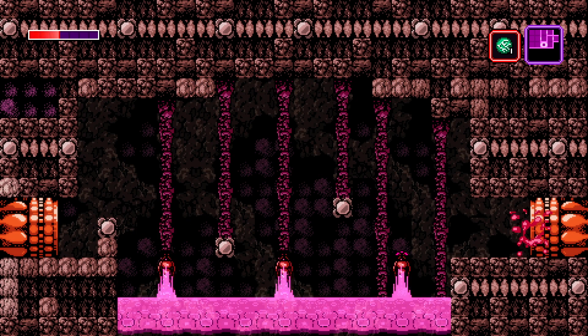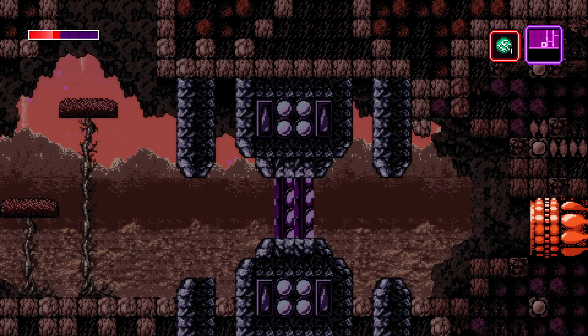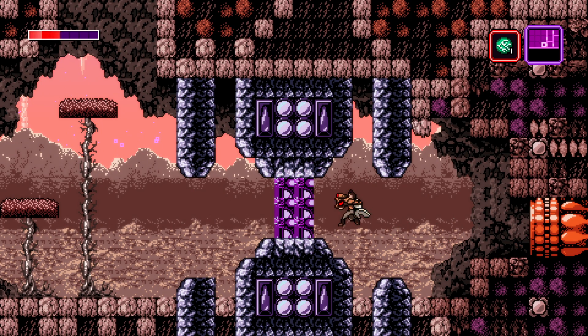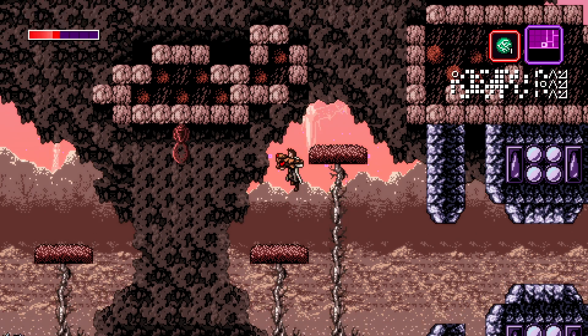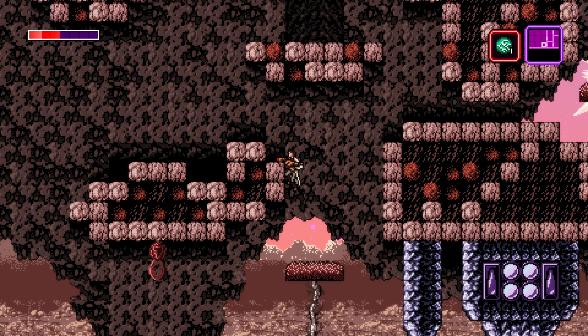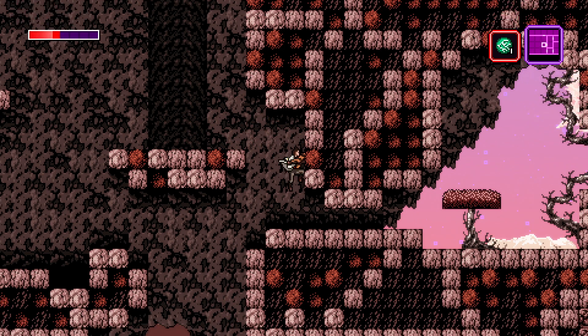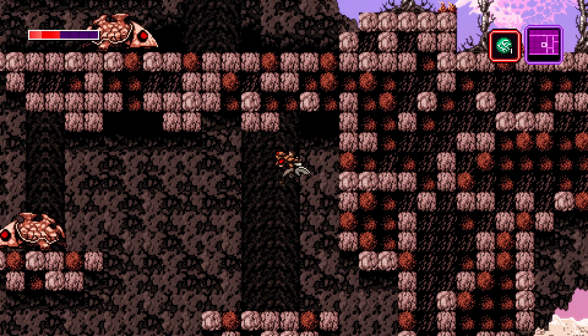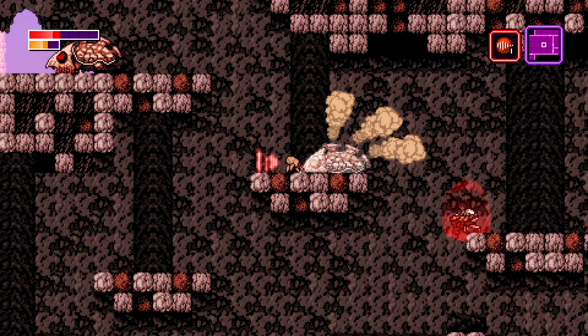Is there any way you can run through any of the enemies in this game, or do you just have to kill them all one by one every single time you want to pass through a room? Any claw machines up here? I gotta get up there — it's the only way to pass.